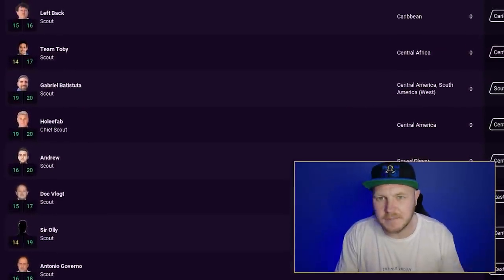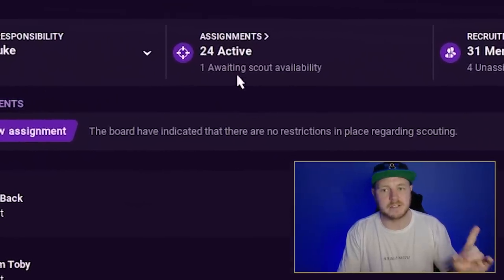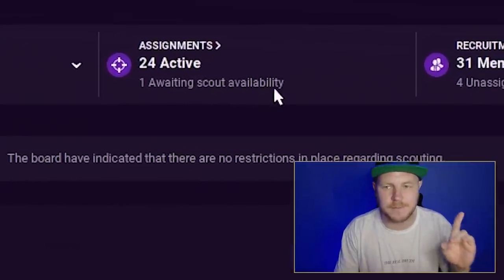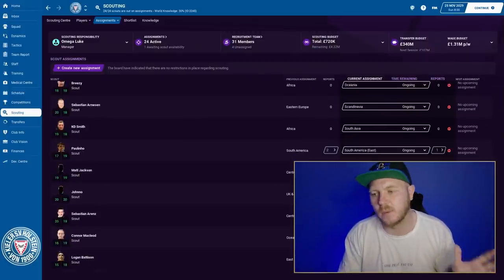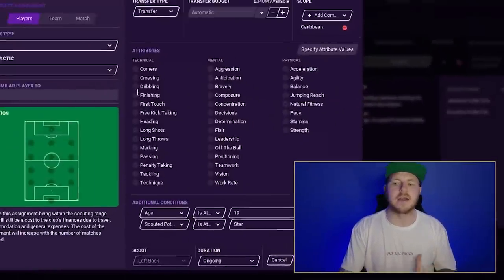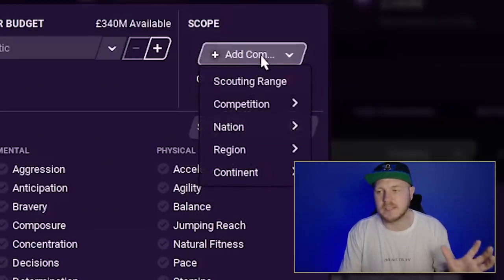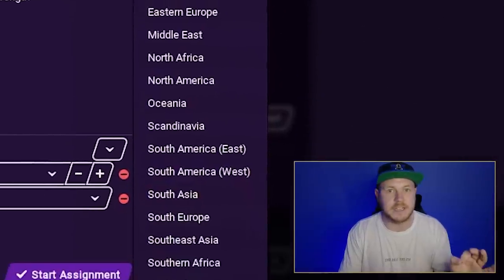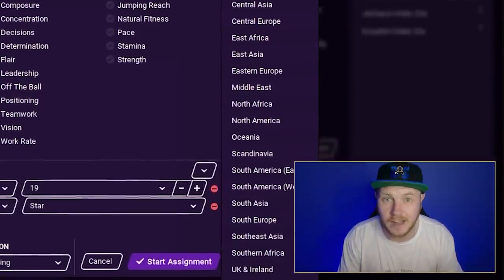In my scouting assignments I have 24 active assignments ongoing right now with my 23 scouts. One is awaiting scout availability — I've done that on purpose and will explain shortly. With 23 scouts I can get one in every single region available in the game and still have a few scouts left over. I set each scout to scout a specific region, which gives complete global coverage.